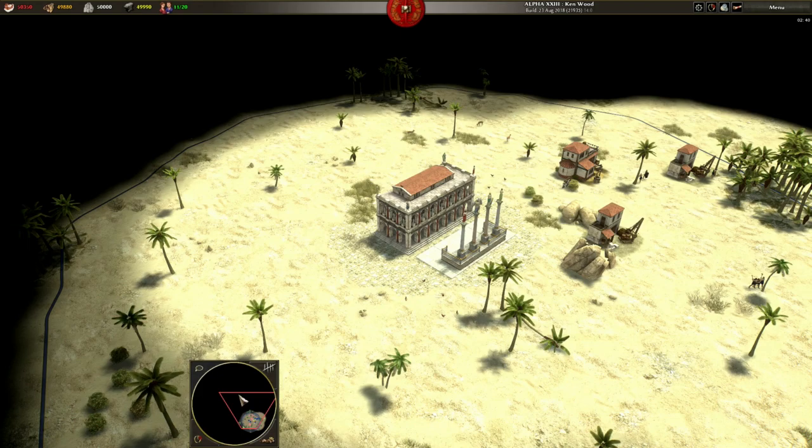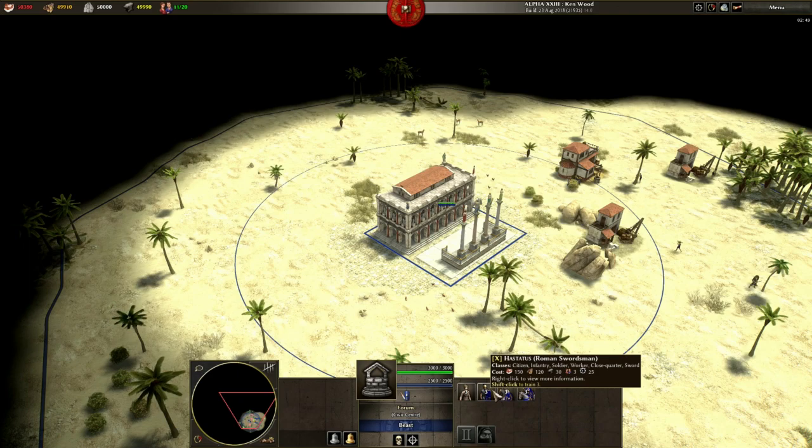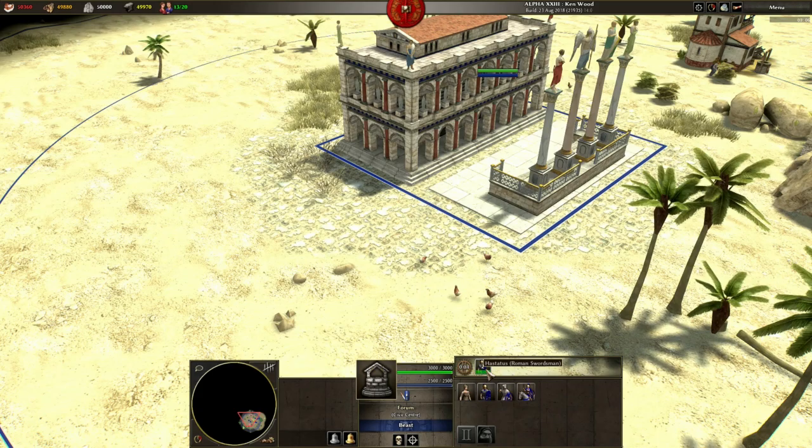But what a lot of people don't immediately realise is that you can create batches of multiple units. Select the unit producing building, hold down the Shift key on your keyboard and use the scroll wheel on your mouse to choose the desired number of units in the batch you want to create, then click on the unit icon and you'll queue them up.